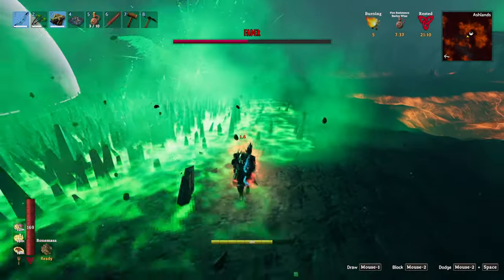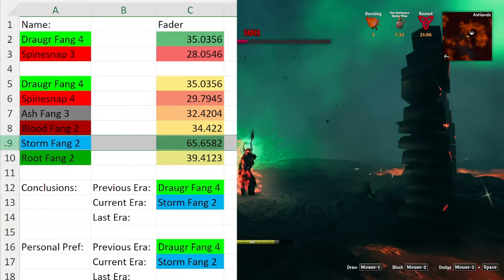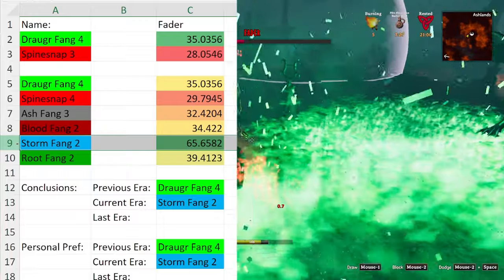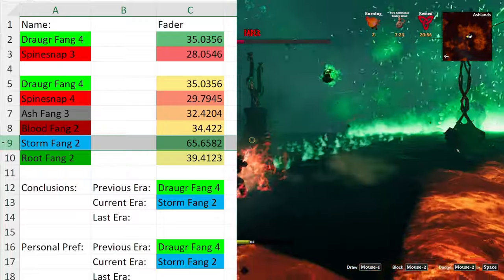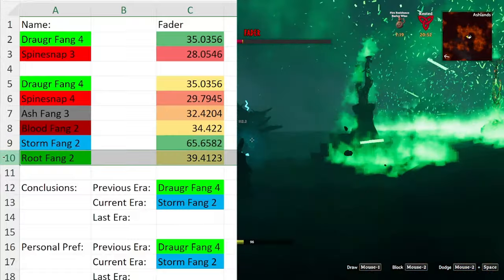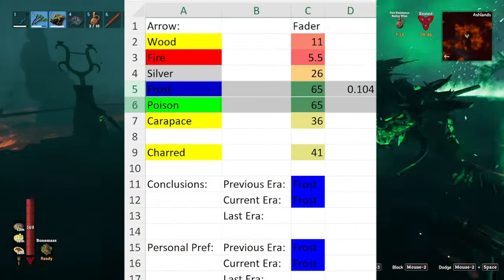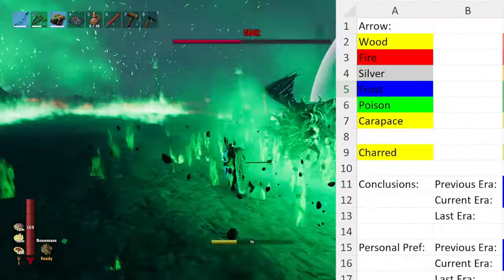When it comes to bows, your highest damage option by far is the Storm Fang, due to the chance to proc a lightning effect. This number is likely even higher since the lightning effect can chain between multiple parts of the boss, dealing significantly higher damage — this is the bow I generally recommend. If you're playing a more supportive role, the Root Fang is also viable due to the chance of freezing the enemy. When it comes to arrows, Frost and Poison end up dealing the same damage, but I'd still use Frost for that sweet 0.1 seconds of Frost effect.